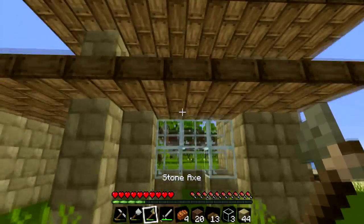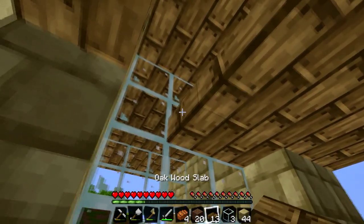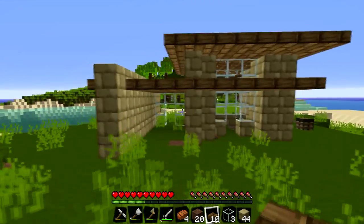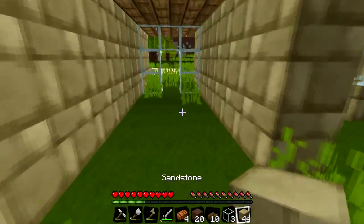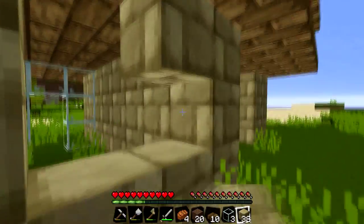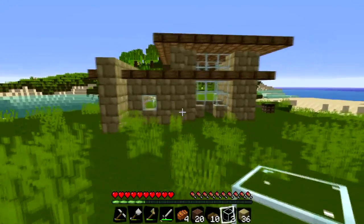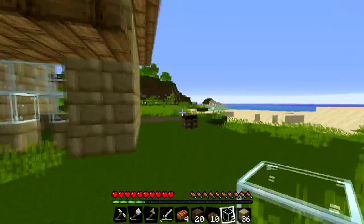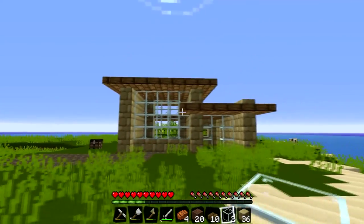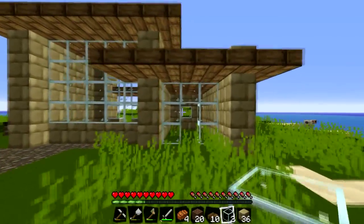Thinking about it now - I forgot to do this bit here. We'll make this into just a wall and put a piece of glass in there. So there's the back of the house, and we'll just take a run round to the front. And there's the front of the house.